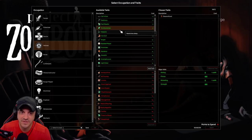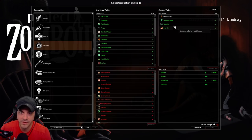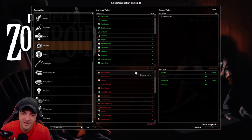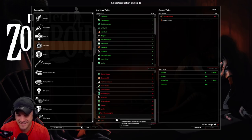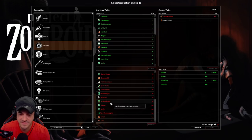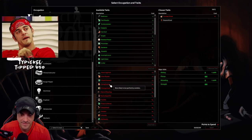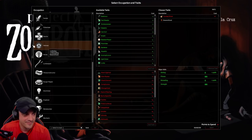Let's say he's an outdoorsman - doesn't need much sleep, less chance of food illness. Wait a second - we're like negative in the points. Oh, it's gotta be balanced. We'll take Sunday driver. Can't hear sound, very underweight, unfit, obese - restless sleeper, I don't want any of these. Sleepy head, hearty appetite. Thank you for the donation - I appreciate your acquiescence. Hi Don - appreciate the support. Can we get some pep? Thank you for supporting the show.